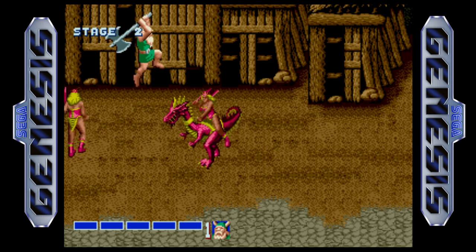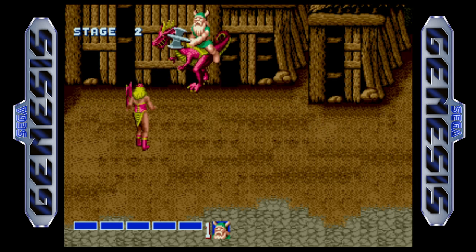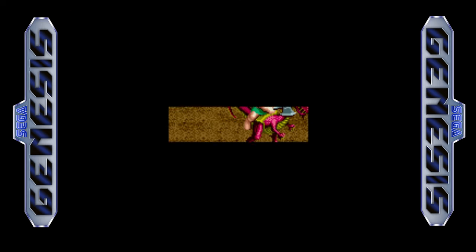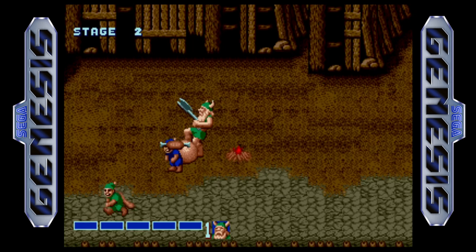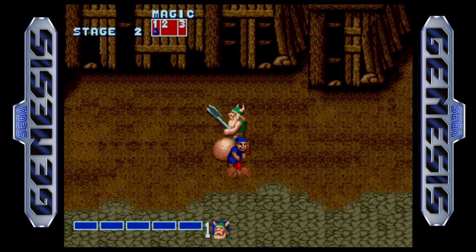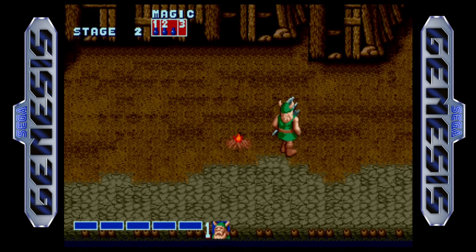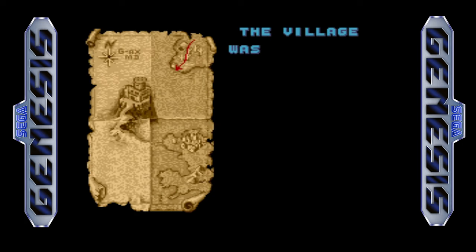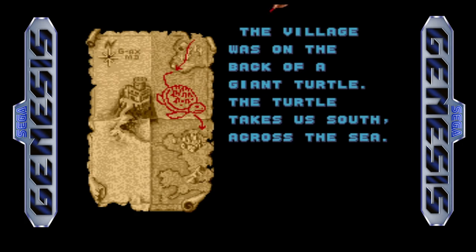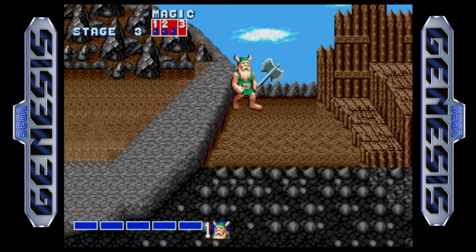Some people recommended I do the Sega CD version because it has better music, apparently. But for a commentary track, what does it really matter? I'm probably going to mute the music anyway. The little guys with the bags — if they're wearing green, that looks like a health power-up, and the guys wearing blue, that's the magic spell power-up. I'm progressing pretty well for a beginner — I've already finished Stage 2 and I'm moving into Stage 3 now.